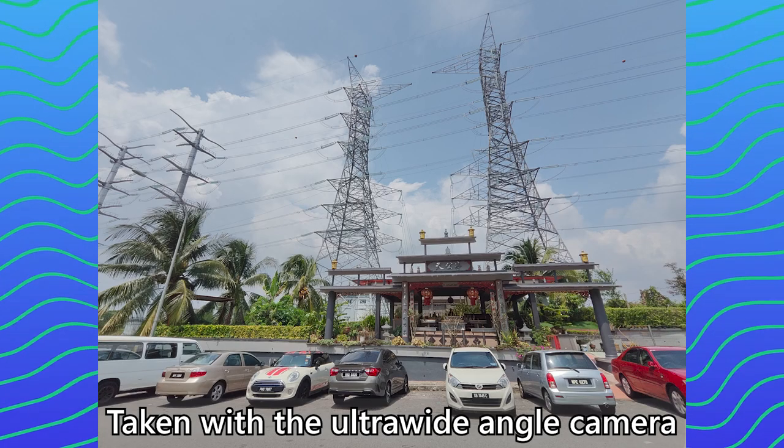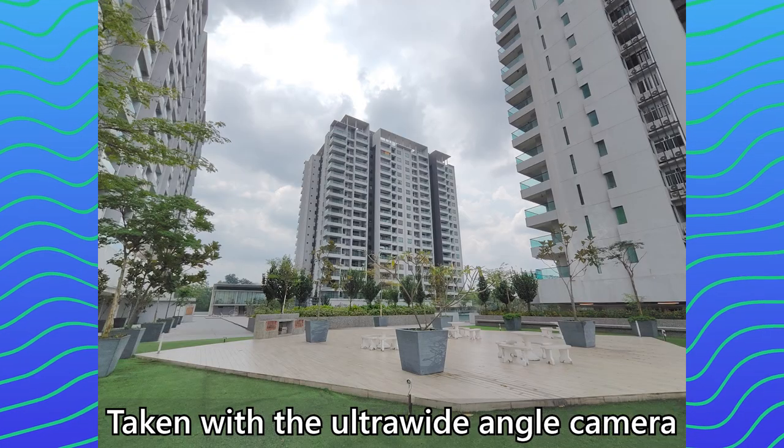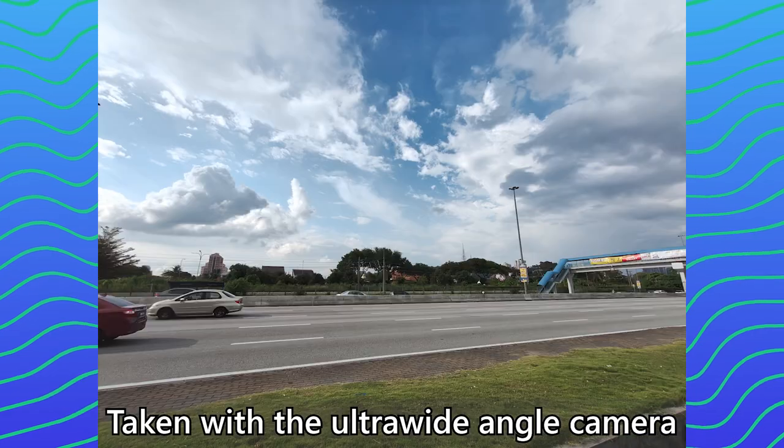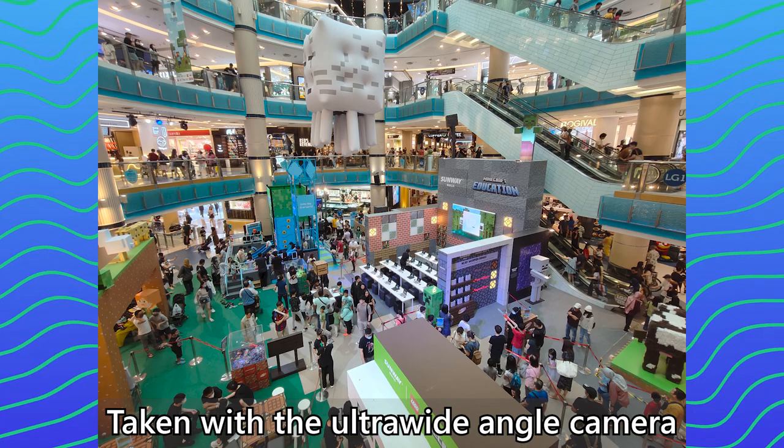The ultra-wide angle camera is a fairly basic one at just 8 megapixels. It takes some okay-looking pictures but the details are mostly gone, especially with finer details like grass blades and also roof tiles. It serves its purpose as an ultra-wide angle camera, but that's about it.